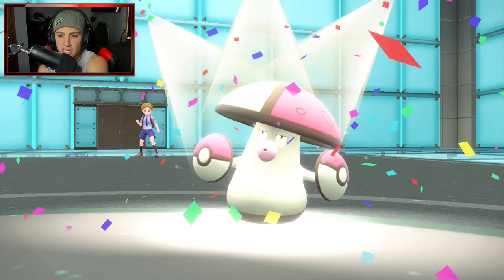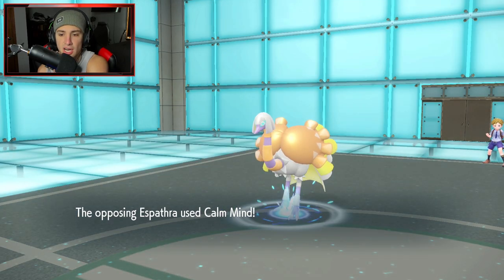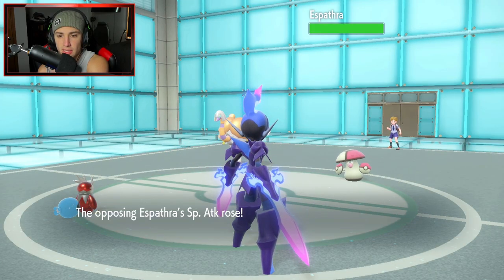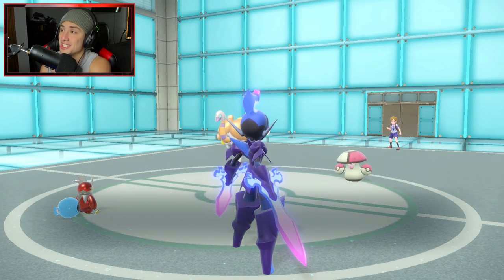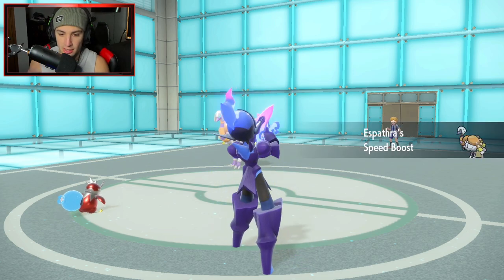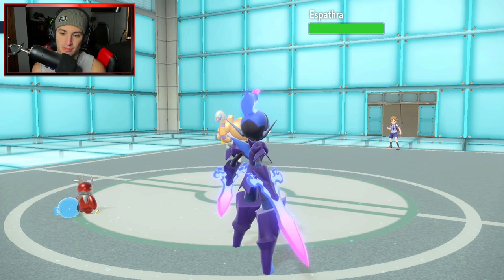Espathra is going to Speed Boost so now it's probably faster than Iron Bundle, which kind of sucks. But I can still Shadow Sneak it — plus one on attack, yeah, it gets dumped on. Get it out of here. Ceruledge is insane right now. Shadow Sneak is going to be your buddy — go for Shadow Sneak chip damage on Espathra and we'll go from there.